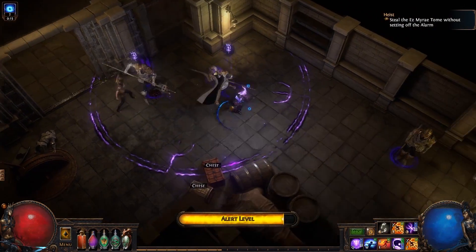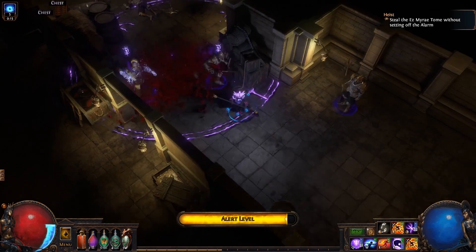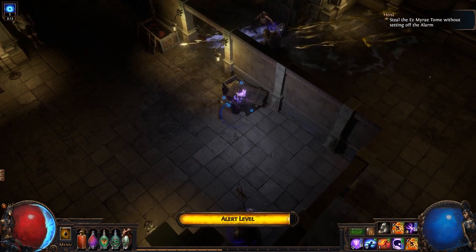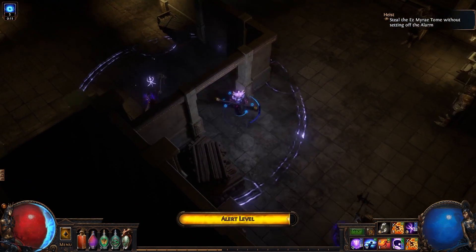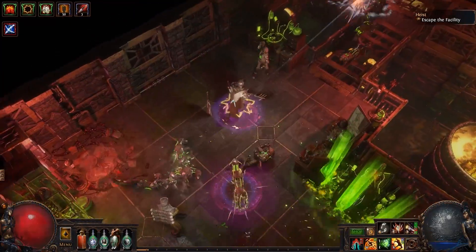Path of Exile 3.12 is Heist League, where we're going to be infiltrating enemy bases and trying to get some fat loot, including a ton of currency, interesting new uniques, as well as some changed uniques that we've known for many years. On top of this, we're going to be getting new versions of gems that give us alternate quality options, and some of them are pretty ridiculous.